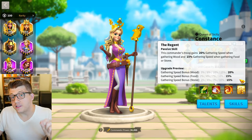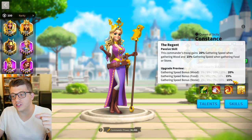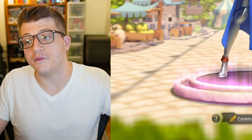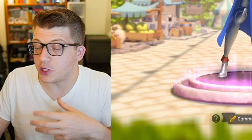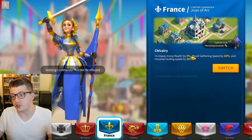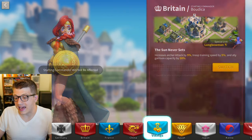Joan of Arc's gathering speed bonus is universal — it works whether you're gathering food, wood, stone, gold, or gems, which is extremely unique. Most gathering commanders specify a speed for each different resource; for example, Constance is faster at gathering wood than food and stone, and gets no bonus for gold or gems. Not only that, but Joan also has one of the best buffs in the entire game, so you can actually use her in other game modes as well. She also gives a universal troop health bonus for all troop types.